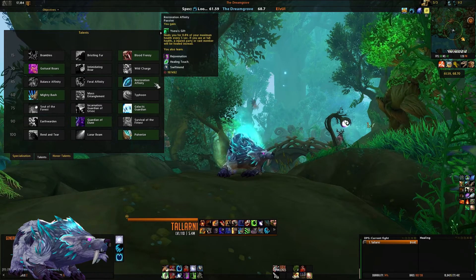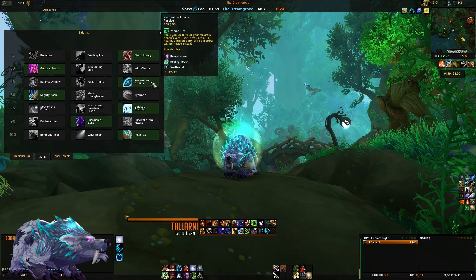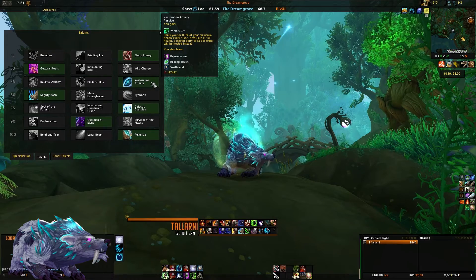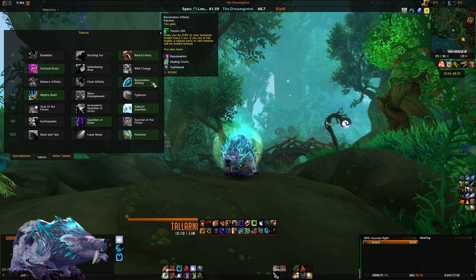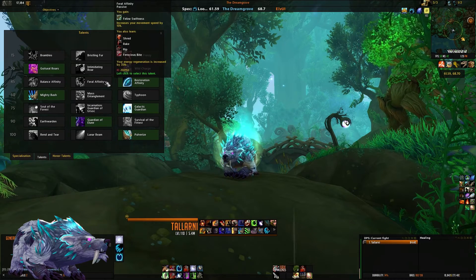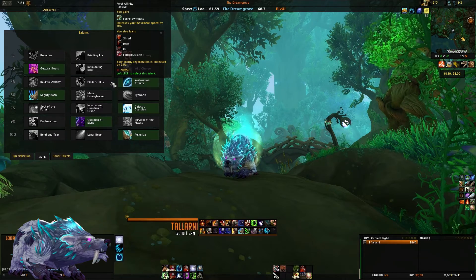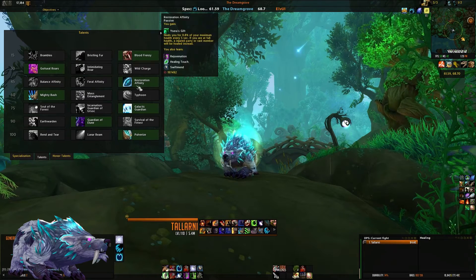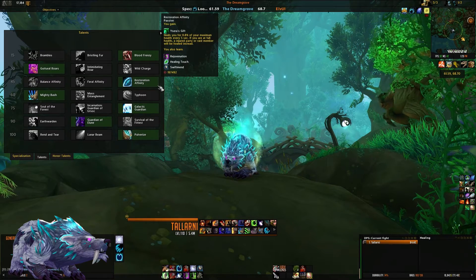Tier three is your affinity talents. Out of these, feral or restoration affinity are your best choices — you'll hardly ever need balance affinity. As a new tank, take restoration affinity for Ysera's Gift, which provides a large boost to self-healing and some healing for your raid. Cat-weaving with feral affinity can increase your DPS on Warcraft Logs, but that's an advanced topic for a later video — for this guide, restoration affinity is my choice.